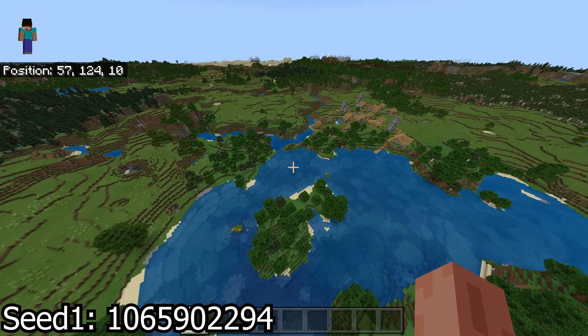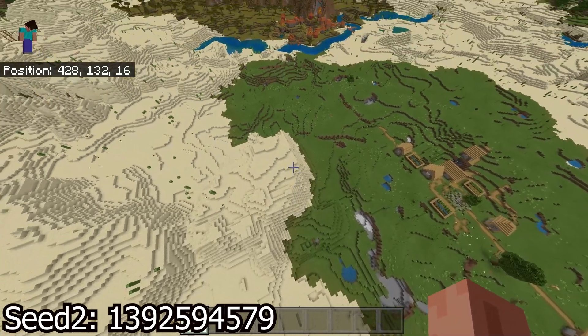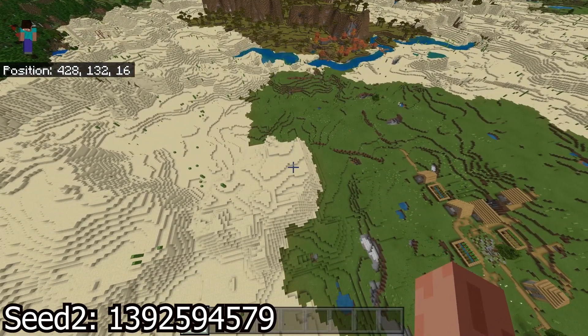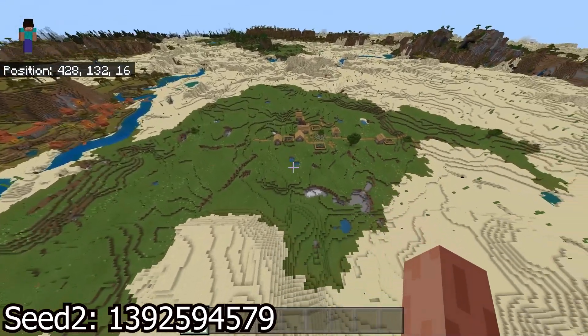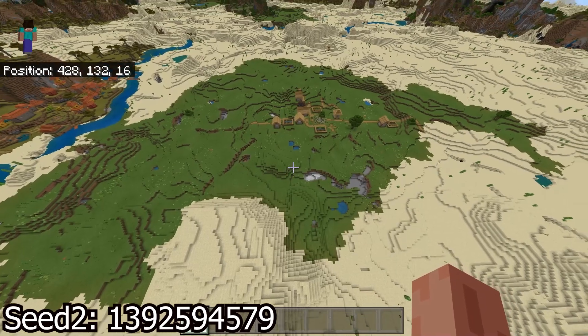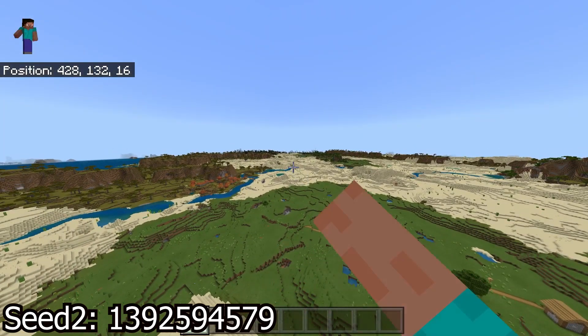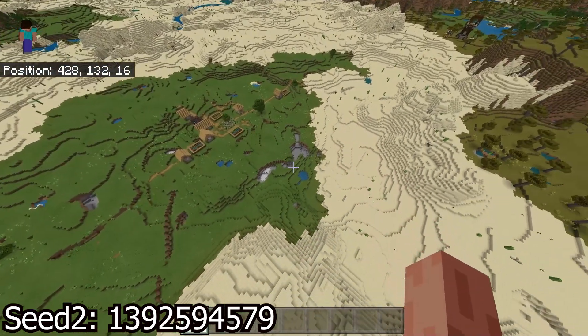On to seed number two — you're gonna spawn generally down there. For seed number two, you've got a desert village over there, that's village one, village two, village three. If I hover over there again, you can see in the upper middle left of the screen you have the next village, and that's village number five right there.